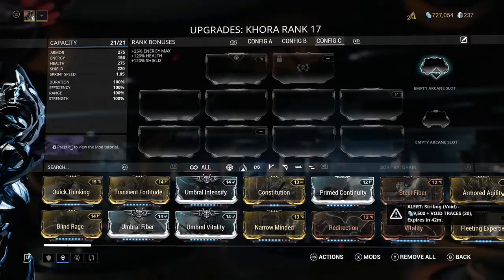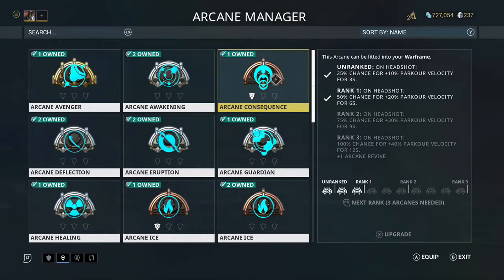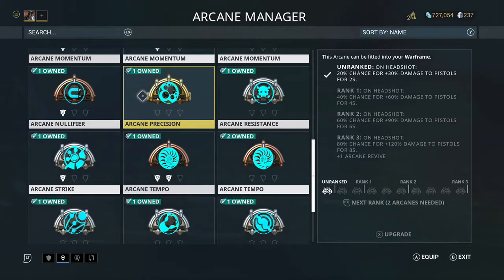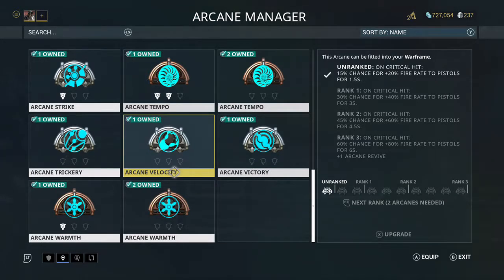Lastly, you'll have something called Arcanes. Arcanes are special pieces of equipment that you'll find from doing Eidolon hunts, raids if they're still around, and they help improve the performance of your frame, weapon, or combat style. For example, one helps me with parkour velocity; Avenger helps with crit chance; another gives damage to pistols. These work passively without you having to actively think about activating them.